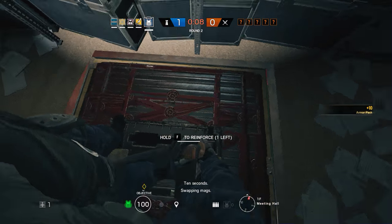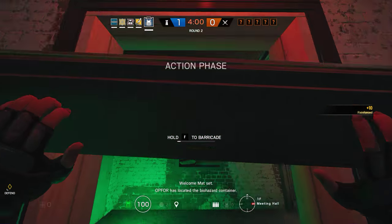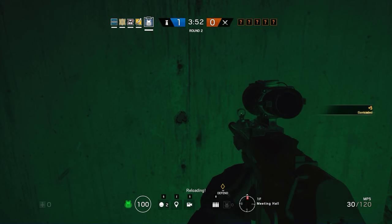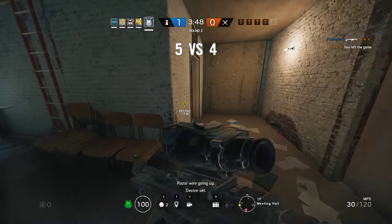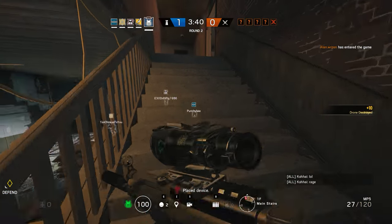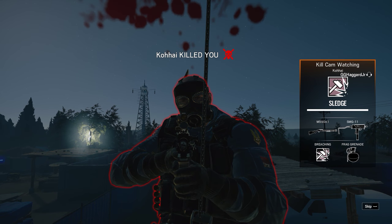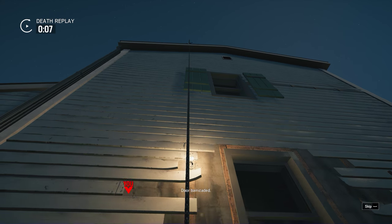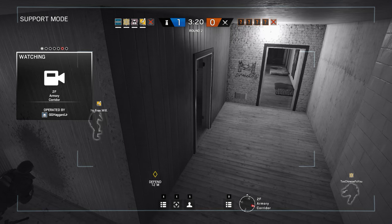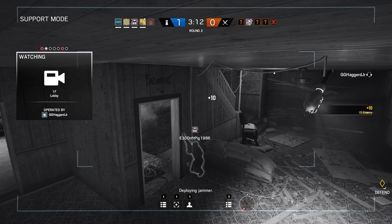Ten seconds. Heading up! Down to five seconds. Reloading. Razor wire going up! Reloading! Deploying ADS. Oh crap! They killed me upstairs. Sledge just broke in on the second floor above you guys. You're barricaded! Sledge is trying to drone you guys. Coin jammer! Okay, Driftcake, Sledge is going to be coming down those stairs.